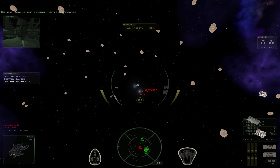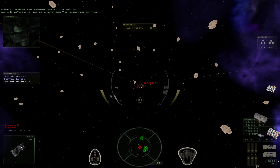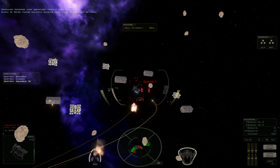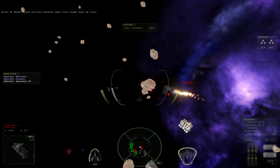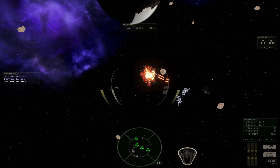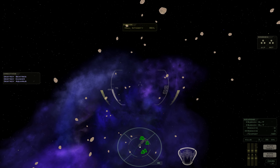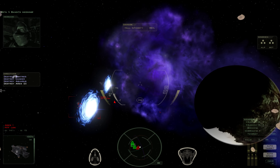Incoming jump signature — hostile configuration. We're facing multiple bandits here. That cargo must be vital. Bandits incoming!